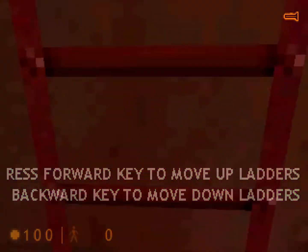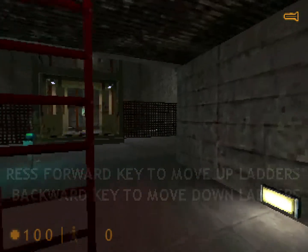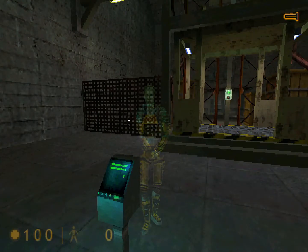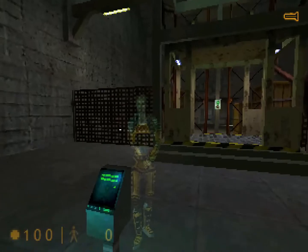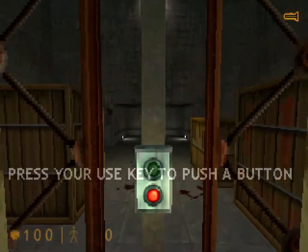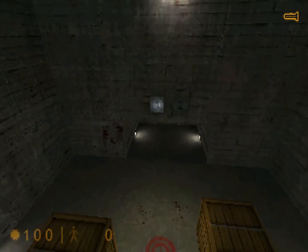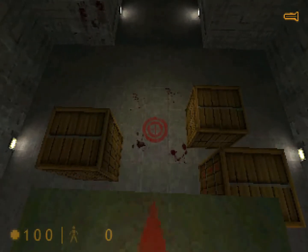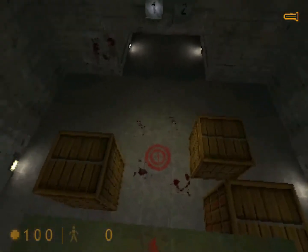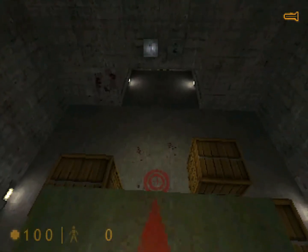Please start the lift by moving up to the button, looking at it, and pressing the use key. Now that you're up there, there's only one way down. Find the target on the floor below and do your best to hit it. If you take any damage from the fall, we will administer medical care at the next station.